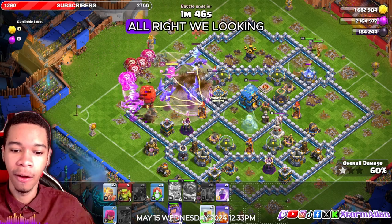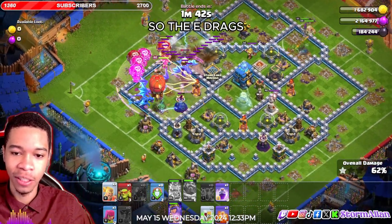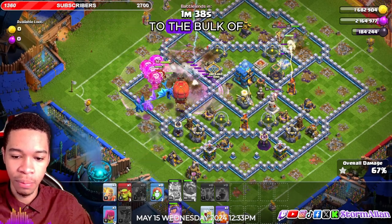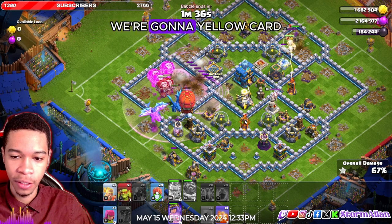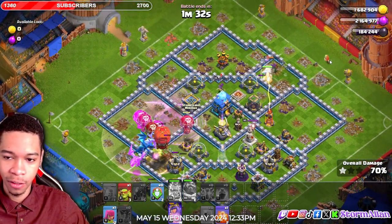Yellow card the Eagle Artillery. We're going to come in with the balloons in the back, going right here. We're looking nice, we're looking good. We're going to get a kicker to make sure the e-drags do not go outside. We're going to keep on raging them through the bulk of the base.